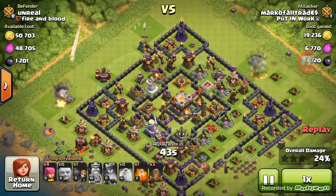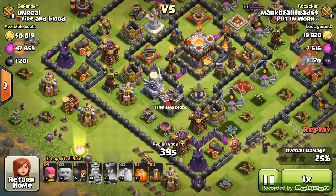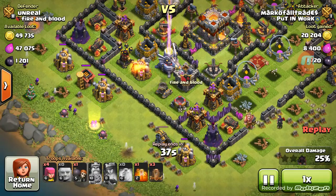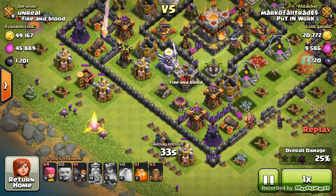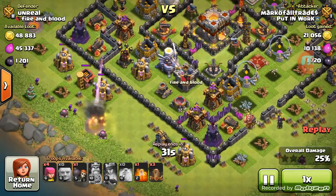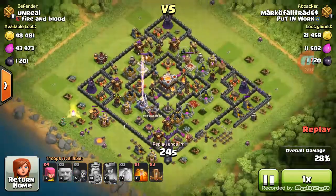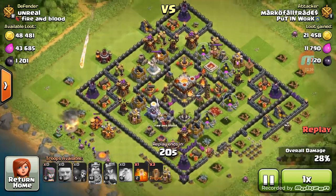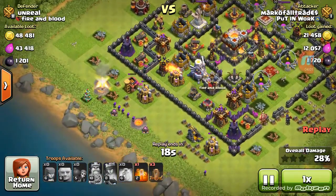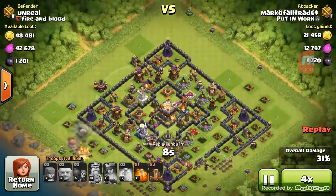It's basically impossible to get 50% now if you just run a regular dark farming army or just barch — I think barch is pretty much dead now. That was pretty much the whole goal of this attack. I don't use barch that much anyway; I use a lot of giants. But I think it's pretty awesome how it just shoots all the way across the map.